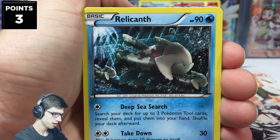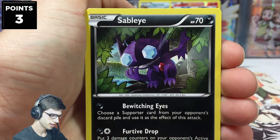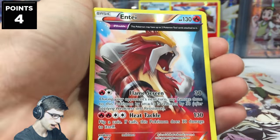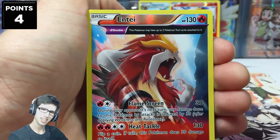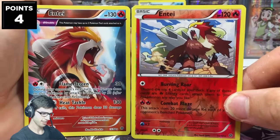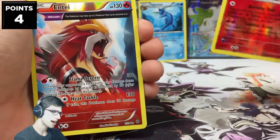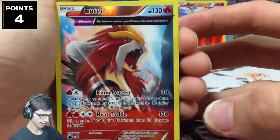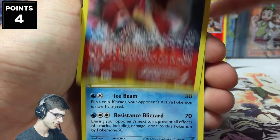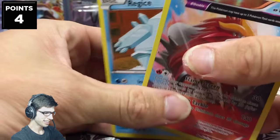The final pack: Persian, Golurk, Relichant, Cottonee, Eevee, Sableye, Level Ball, Slugma. Another reverse rare Entei - talking about Exotic Enteis! We've got Entei and Entei - the team mascot repping Ancient Origins. And we've got a Regice regular rare. Oh dear.